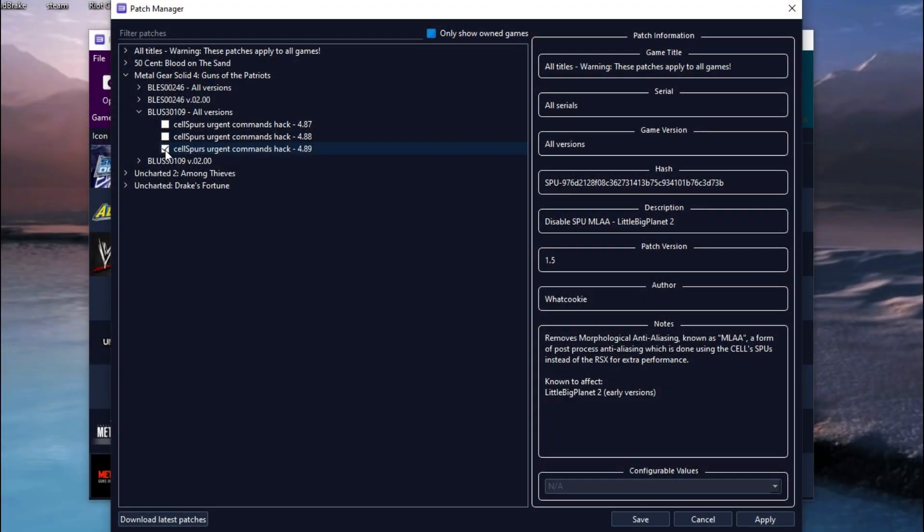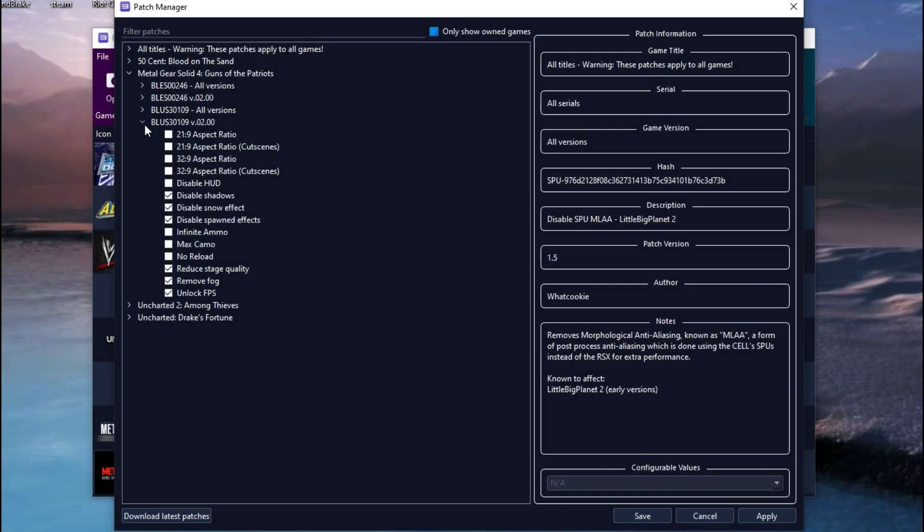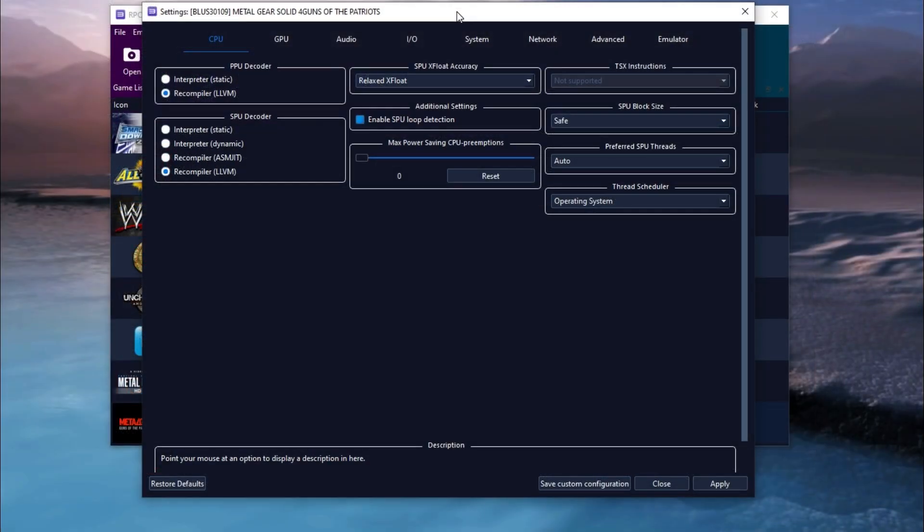Moving on to patches: enable Cell Spurs Hack to get rid of crashes. Enable these patches to get a performance boost. Make sure that you have the 2.00 version of the game. If you do not know how to update it, I will leave a method below in the description — you can check it out from there.